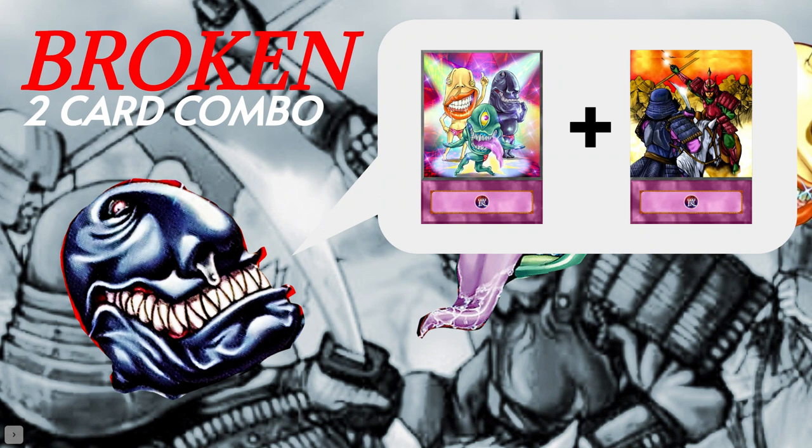I've actually been working on this deck since last year. It's something I've always wanted to build, and I was inspired by a Japanese Burn deck which featured Boganian and Rivalry of the Warlords. It was this crazy build I saw on Discord, and this was my take on it. Having Ojama Trio tokens, which are Beast type, and then chaining Rivalry, basically locks your opponent out of using any monsters, which is just insane.